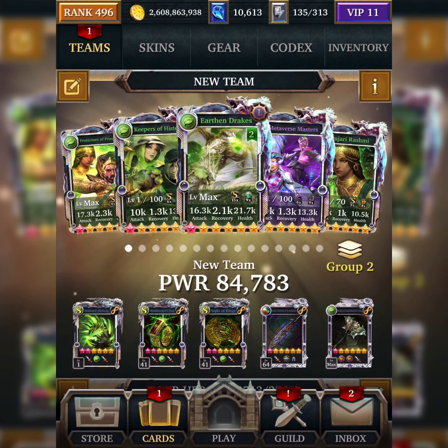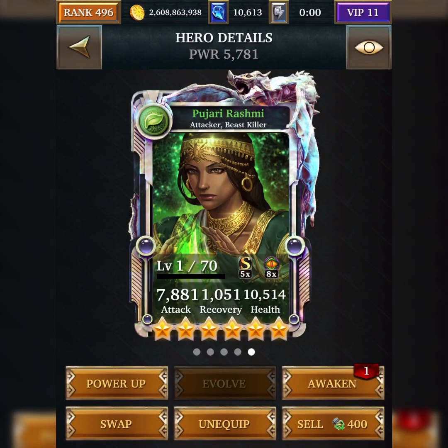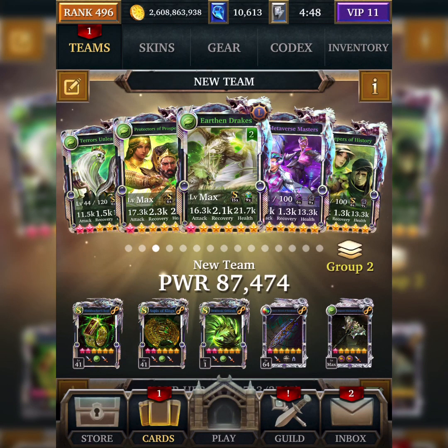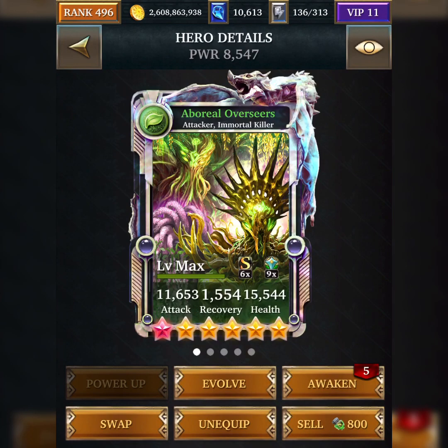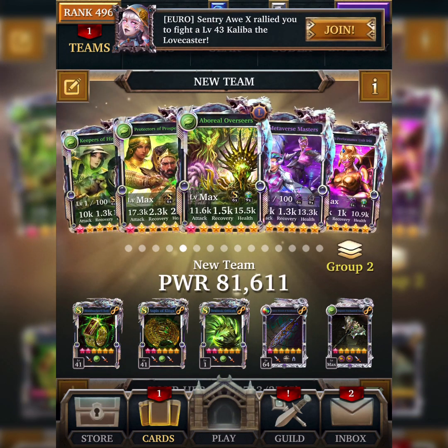However, within Earth Slayer decks we haven't got really good cards. We've got cards that can deal massive damage but it's just a one-time offer — you get a massive bang on the first attack and then all attacks afterwards are disappointing. The next combination uses Keepers of History again but with Professor Tumbly rather than Punjari, and the next one uses Terrors Unleash instead.